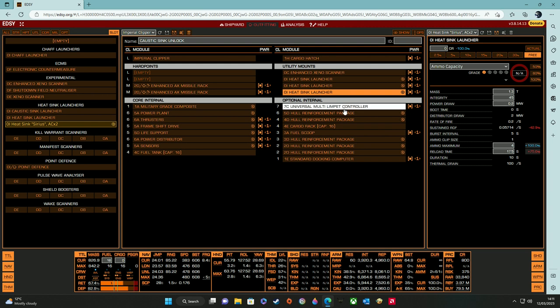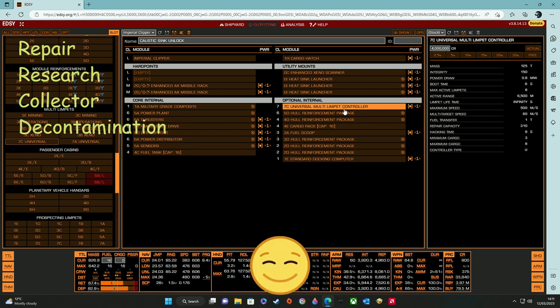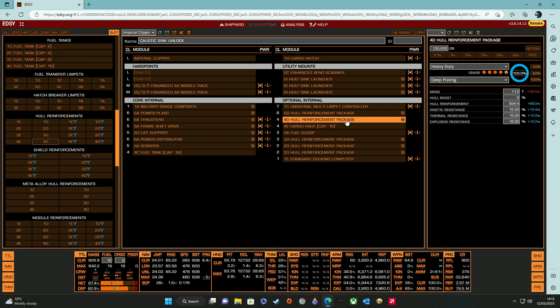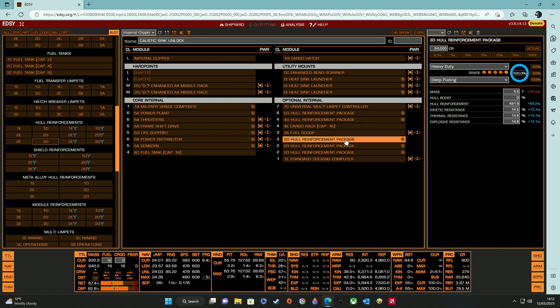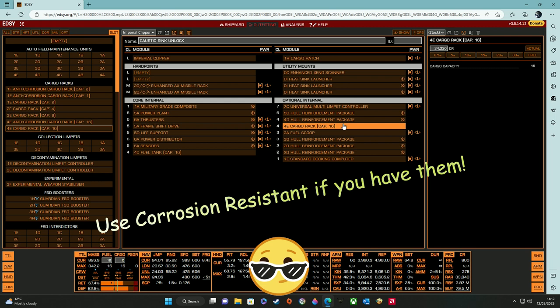For the optional internals: a 7C universal multi-limpet controller — we will need 4 types of limpets for the job, lucky we have a ship to fit one of these. 5D hull reinforcement package engineered with grade 5 heavy duty and deep plating. All hull reinforcement packages have been engineered with grade 5 heavy duty and deep plating to help increase our survival time within the maelstrom. 4E cargo rack for carrying limpets and the caustic tissue samples that we need to collect.